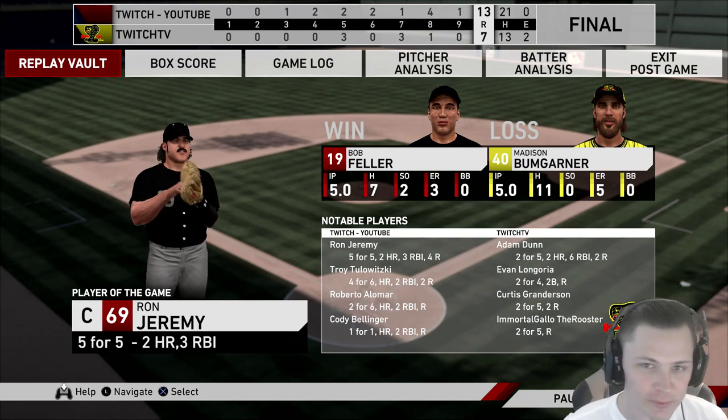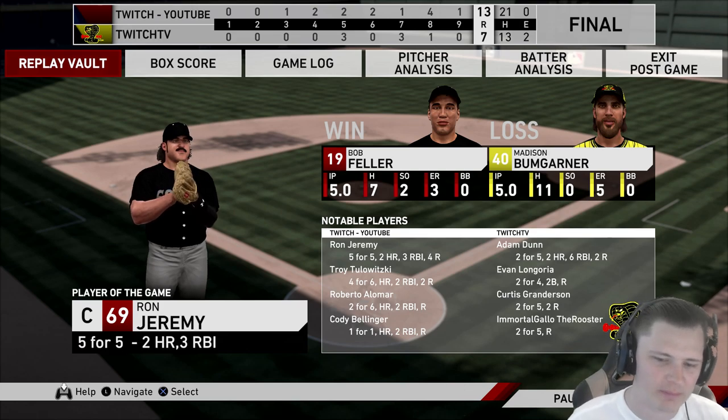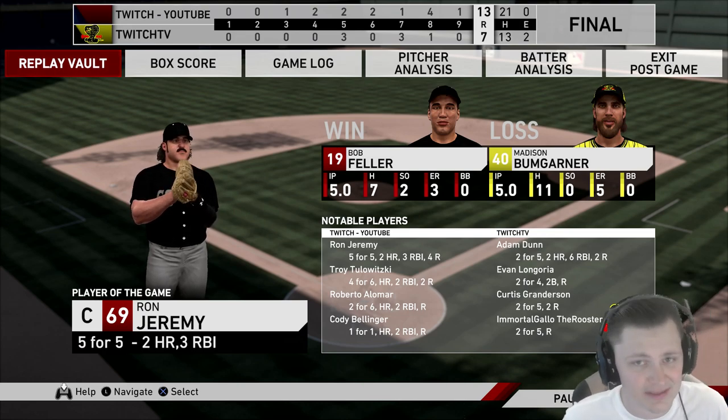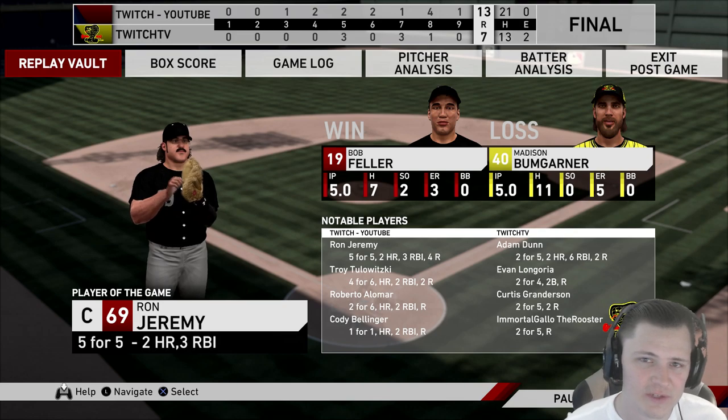Ron Jeremy is player of the game — just to note, he is sporting Troy Tulewitzki's 2010 stance. Ron was five for five, two bombs, three RBIs. Tulewitzki four for six, a home run, two RBIs — he could have easily been six for six if I didn't choke on two at-bats. Alomar two for six, two RBIs, and Cody Bellinger off the bench one for one with a homer. We had 21 hits and 13 runs. If I had to rate Troy Tulewitzki's card right now I would say he's pretty close to a 10 out of 10 at the shortstop position. I wish he had better reaction, but 10 out of 10 at shortstop — good swing, good power, not really a hole in his game other than maybe speed. Thank you for watching!